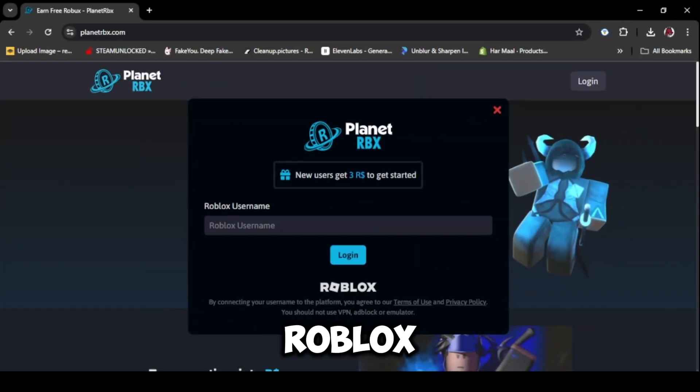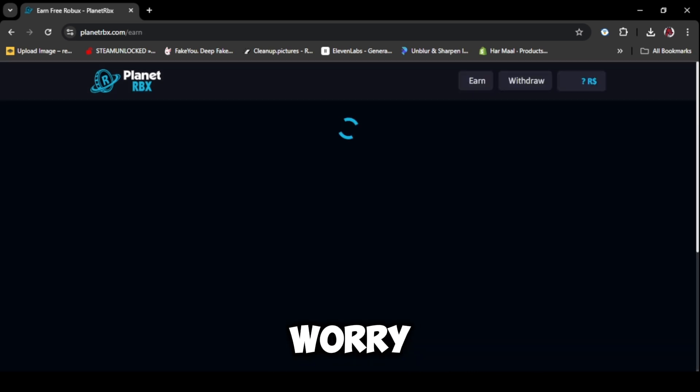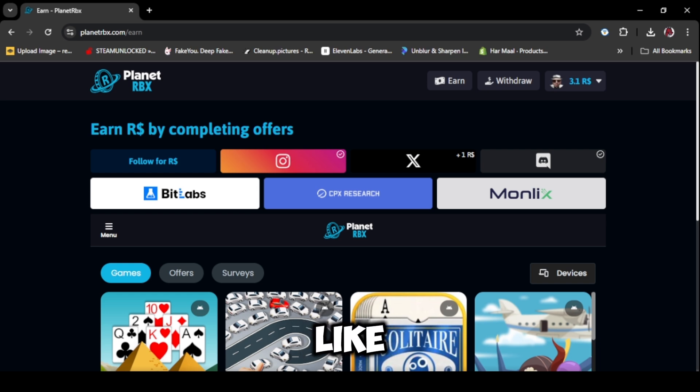Anyways, put your Roblox username in which you want Robux. This website doesn't ask for passwords, so don't worry. First of all, you can get some easy Robux by following them on other social media apps like Instagram, and by joining their Discord server and more.